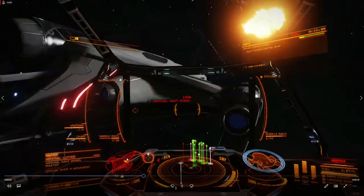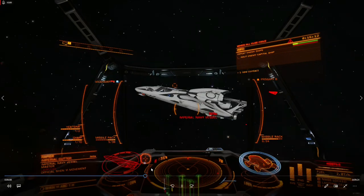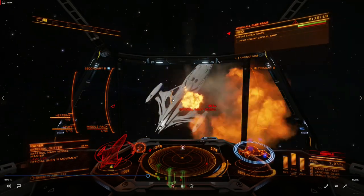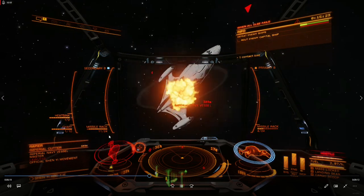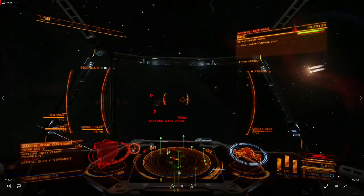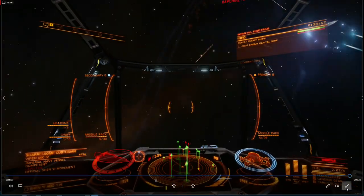The only thing I wish would happen is that these ship models would give you more information about modules taking damage — try to warn you, at least with some color coding, that bad things are happening. For example, this Cutter's engines are disabled. I don't get any indicator that they are, except that it's just kind of drifting and spinning. I would have to go into my target attributes panel and look at that information to tell that anything's gone wrong. I think that's everything out of this video clip that is necessary to explain what's going on.